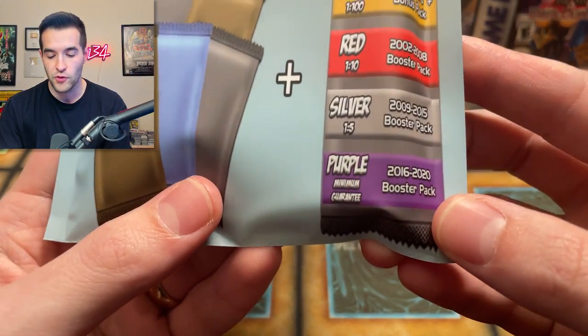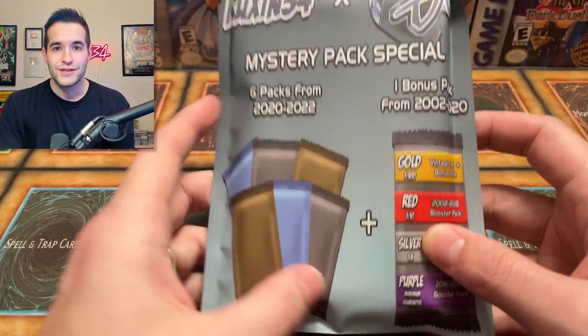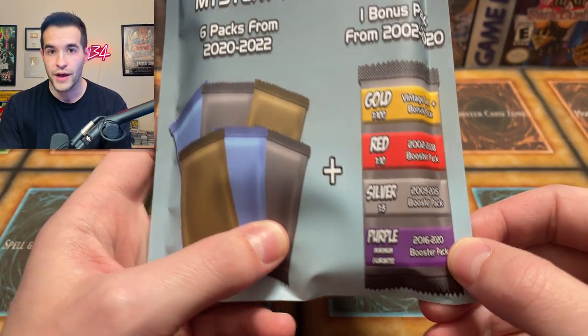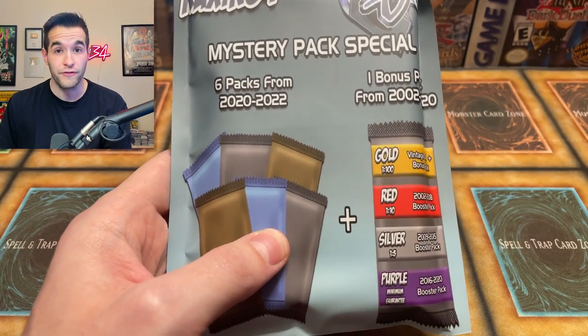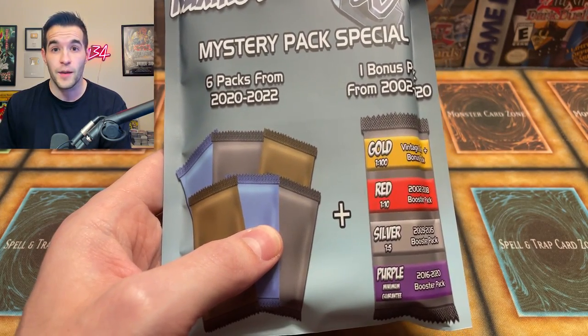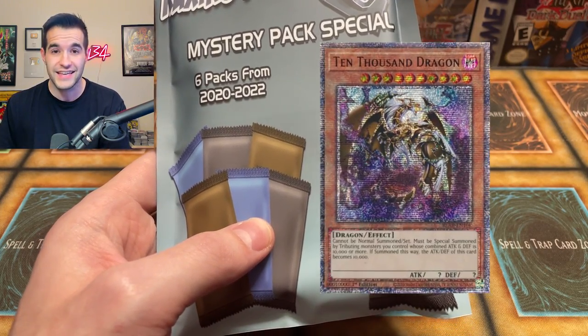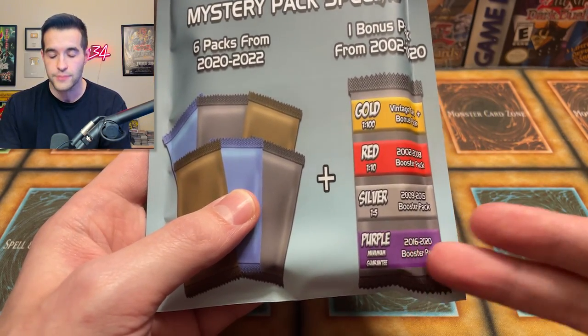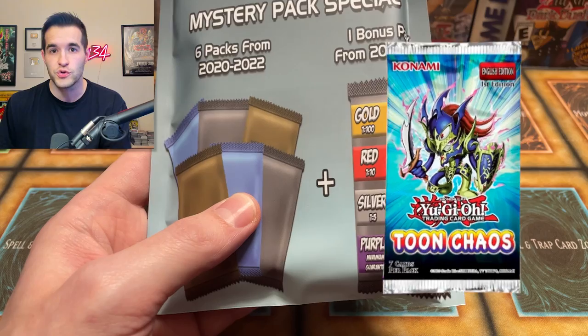There is the purple level pack — this is the minimum guarantee. The absolute worst you're going to get is six packs and then a purple, which will be a 2016 to 2020 booster pack. I've heard that a lot of them include like First Edition Toon Chaos and Battles of Legend Armageddon, so you can get like the 10K Dragon potentially. Even if you get the absolute worst one, you have a good chance of getting like Toon Chaos or something like that.